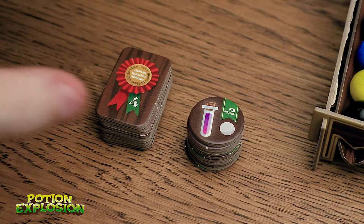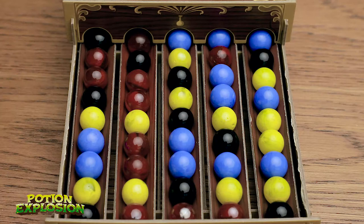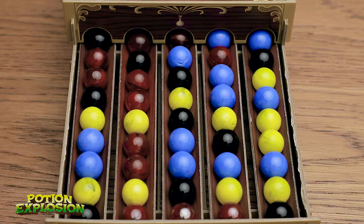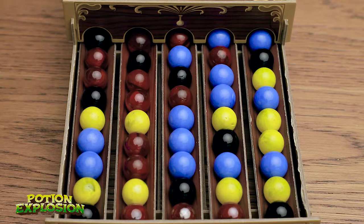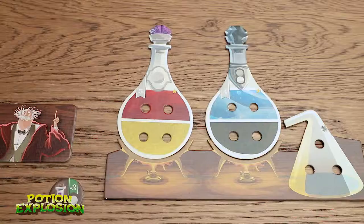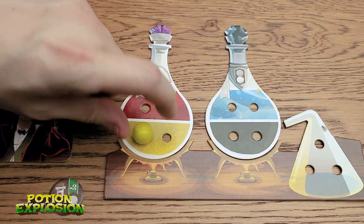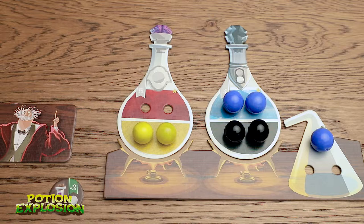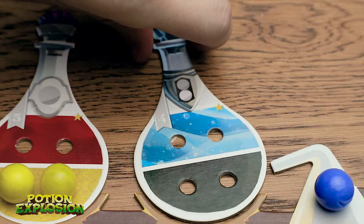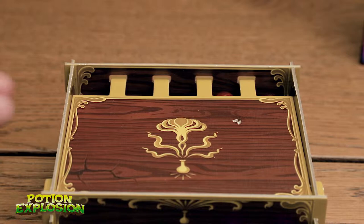Here's the dispenser and right up front I'm going to take one of the little help tokens. This will subtract two points from my final score but it allows me to take one free ingredient — I'm going to pick this yellow one. The reason I did that: now when I pick my regular ingredient, that yellow caused two black marbles to collide, so I get to take those, and the blue ones collided too, so I get to take those. Every time a marble of the same color hits another marble of that color, you get to keep those marbles and assign them to your potions. We've already completed this potion — we take these marbles, put them back in the dispenser, flip it over, and it's worth four points.